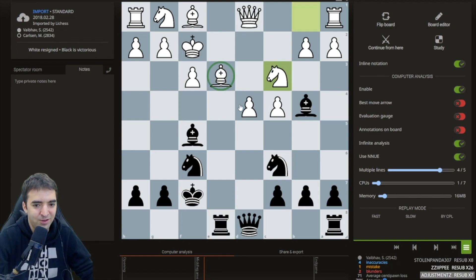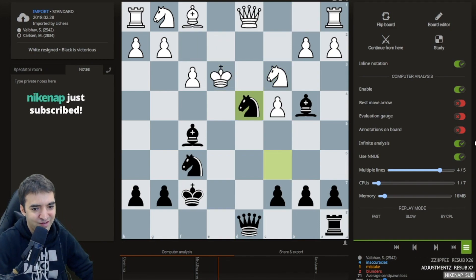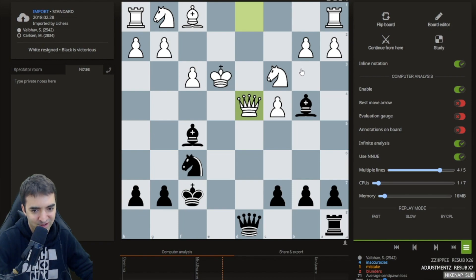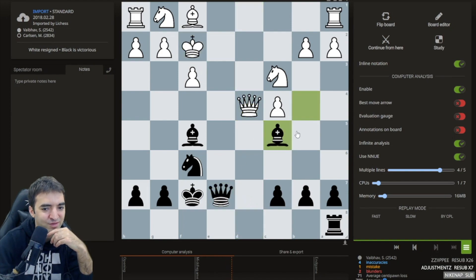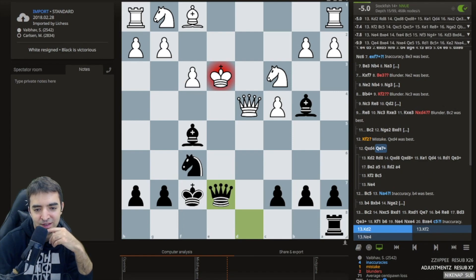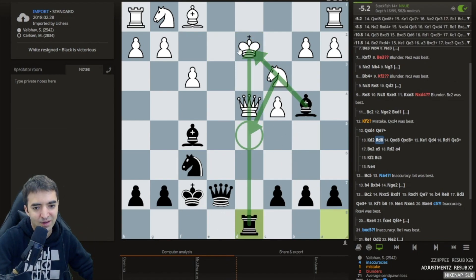It's getting rid of one of white's only developed pieces. After king takes e3, knight takes d4, sacking more material. Now if queen takes, what was black's idea? Probably queen e7, king f2, bishop c5 - or if knight e4, then probably takes and bishop c5 is still a threat. Let's verify: if king d2, rook d8, and there's no knight d5 because the knight's pinned along with the queen.